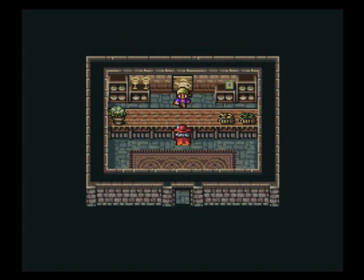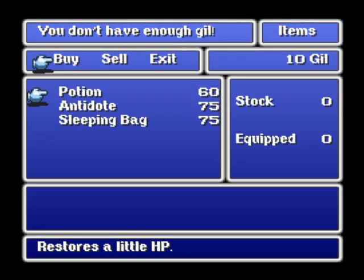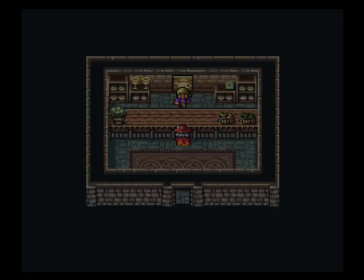This right here is the item store. It's got a little tea kettle for a symbol, and it just sells items — potion, which heals your hit points; antidote, which cures poison; and sleeping bag, which restores a little hit points to the party. I think it can only be used on the world map, though.